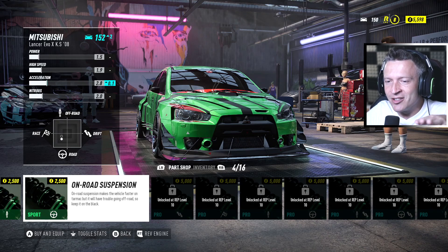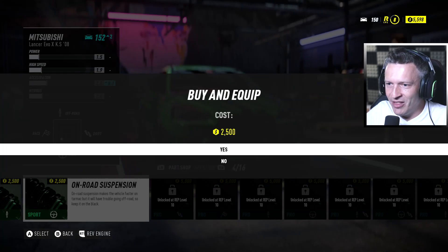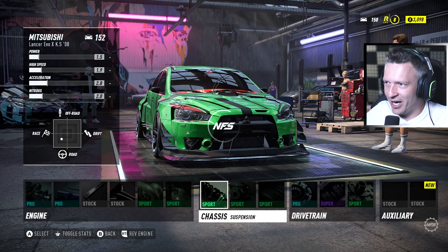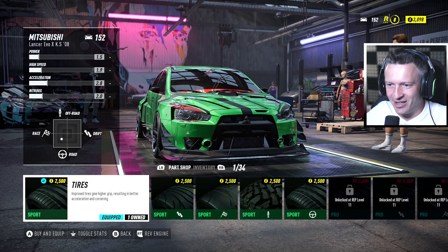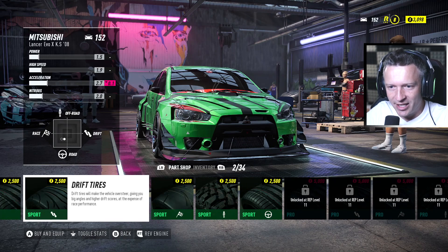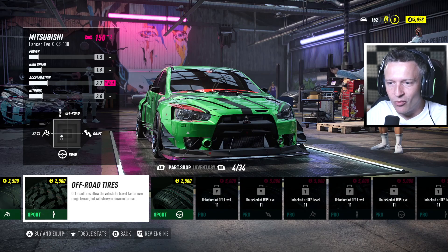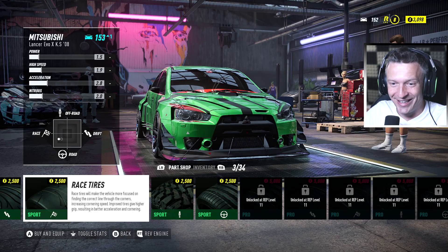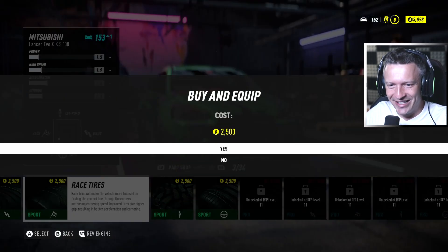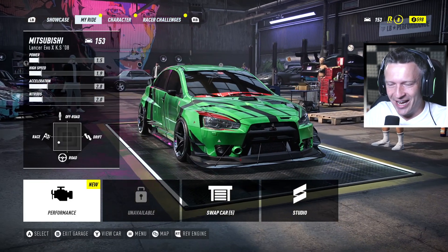The on-road suspension gives us a little more power and speed as long as we stay on the road. If we go off-roading, it's not ideal, but we have the money so let's buy it. We have $3,000 left — we're basically broke. We can get tires though — race tires. Maybe we'll get race tires and then try to do some races.